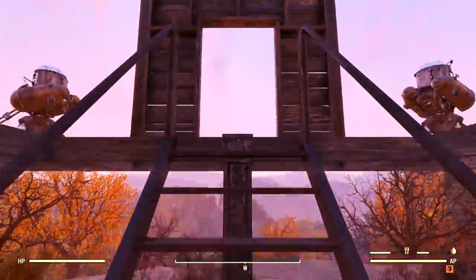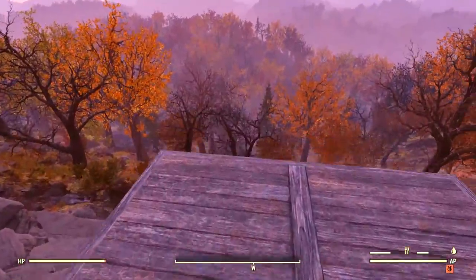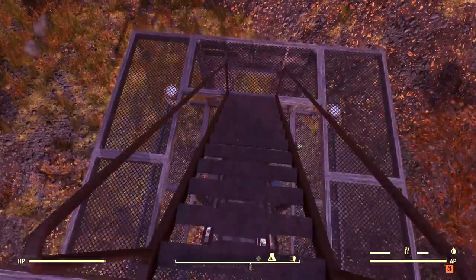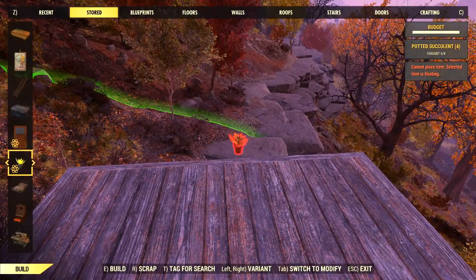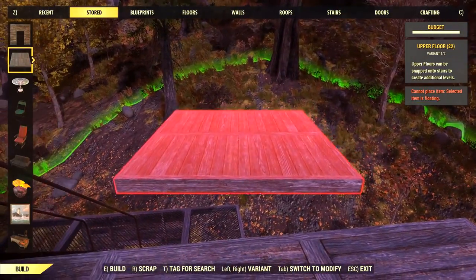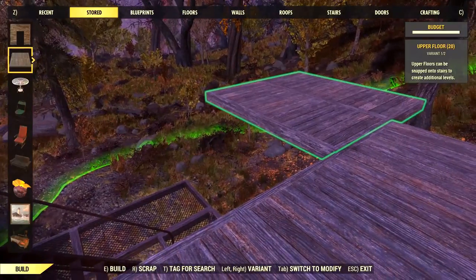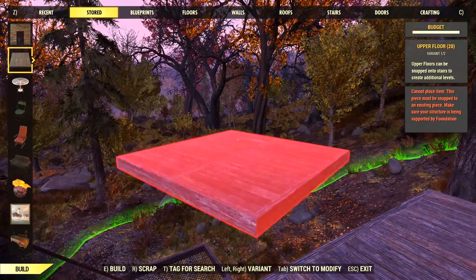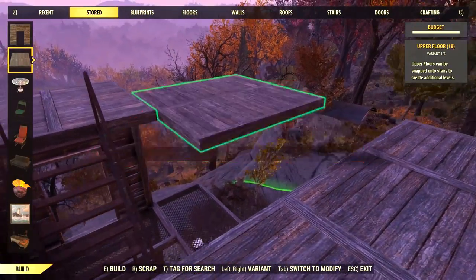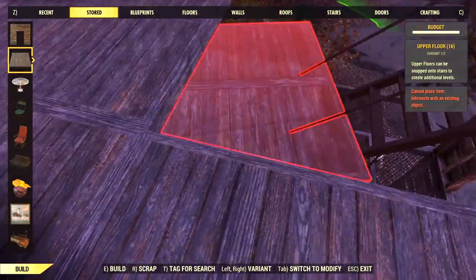We've got a little bit of light left so let's keep moving on. Now we have another upper floor established by this staircase so we can go ahead and keep going from there. I'm going to use the full-sized floors and just come around - I care about them all facing the same way, so I rotate and then snap. Notice there is a half position you could take advantage of too. There's lots of ways to do this, this is just how I chose to do it. We've got that wrapped around the staircase.